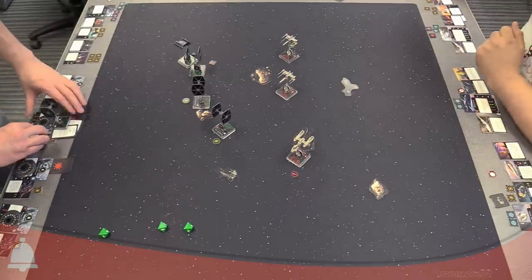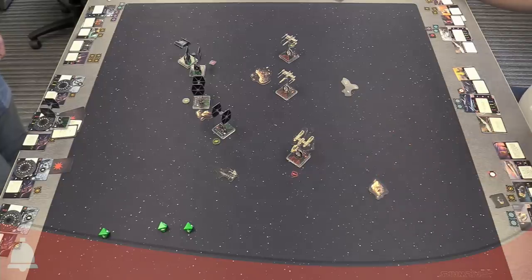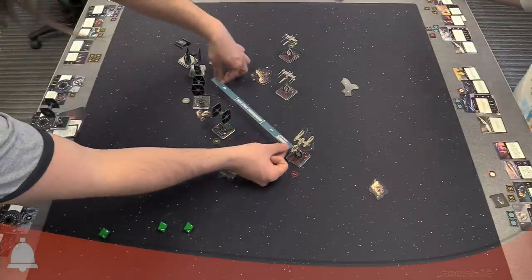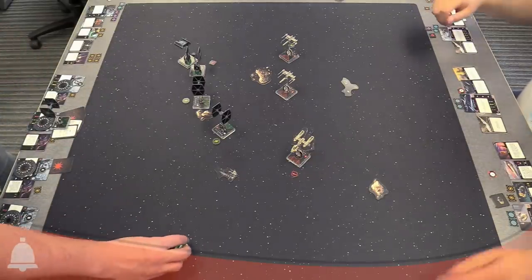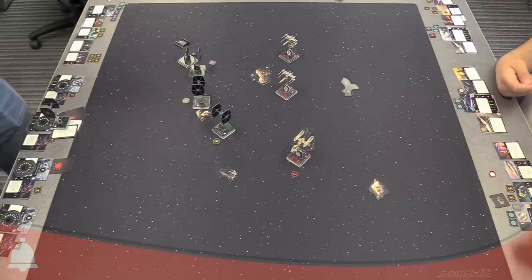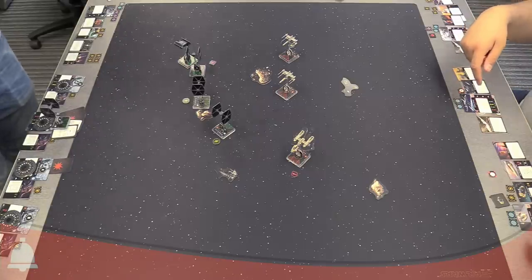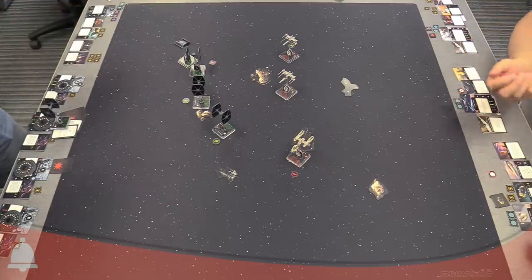He sticks around until the end of initiative five since no one else is attacking at that initiative, then remove all the dead ships. That did feel pretty good! Dutch's turn — ion cannon turret, range one to two, three attack dice. Ion changed a bit: it requires one hit to ion a small ship, two for medium, and three for a large. Every hit beyond the first deals ion tokens instead of damage.